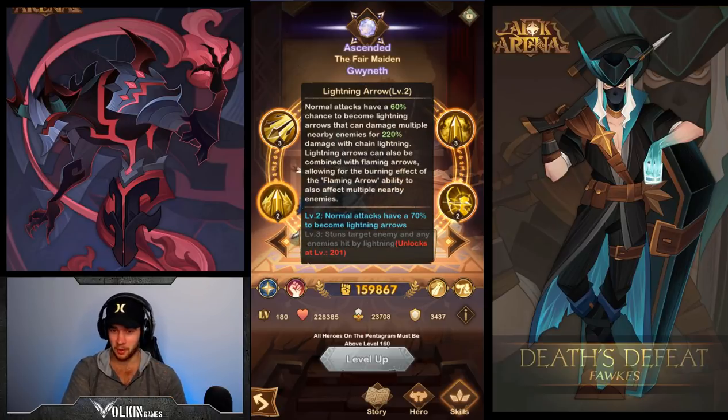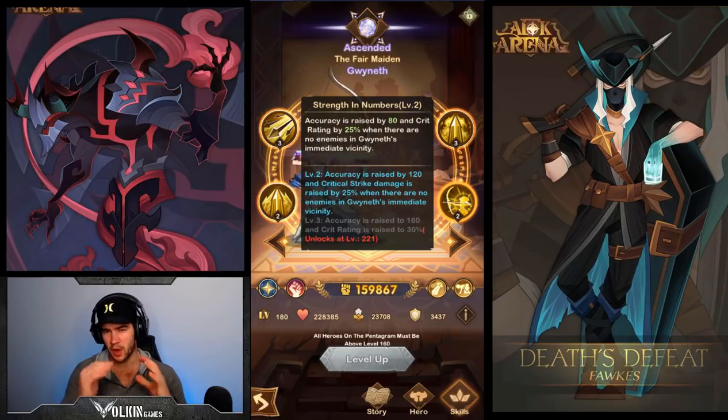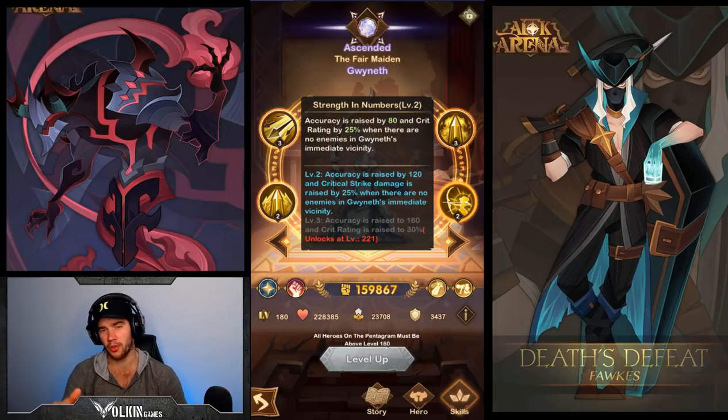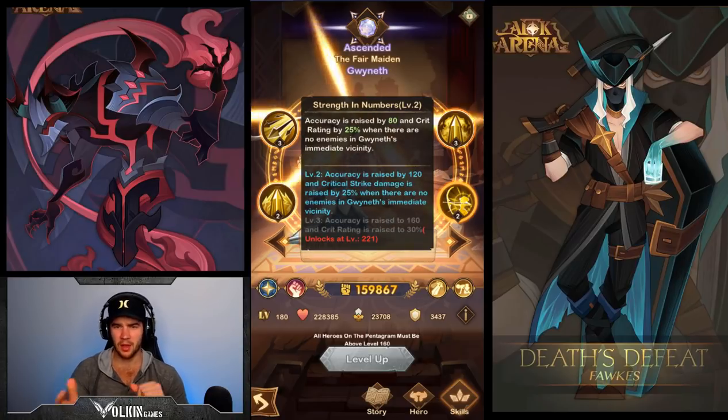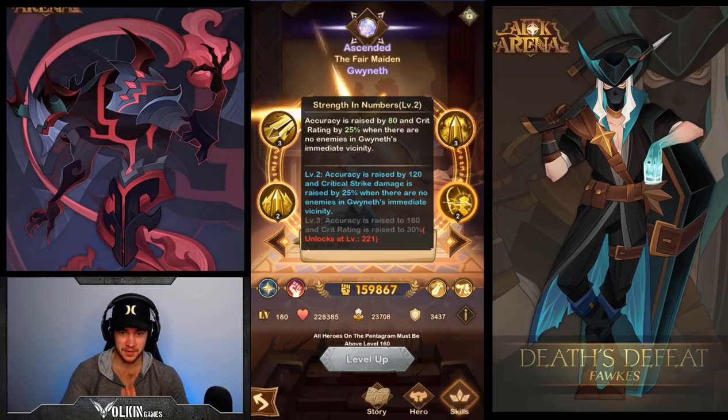Under 201 it's still really good - it still interrupts the enemies and it's still fantastic. The next ability is her passive: accuracy is raised by 80 and crit rate by 25 when there are no enemies in her immediate vicinity. This is why most people think you have to have her on the back row, but there are some strategies where you can actually get this benefit whilst having her on the front row. With skill up she gets extra crit damage as well - it's a really nice buff.